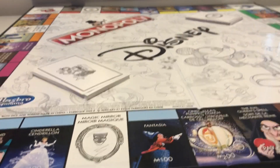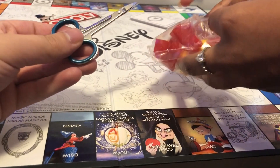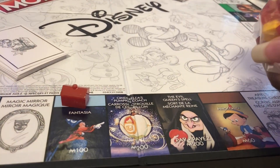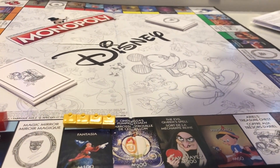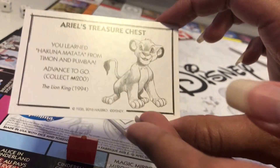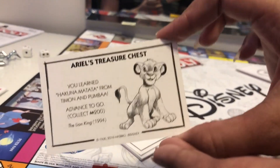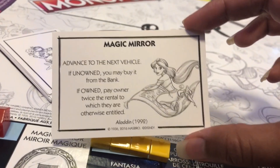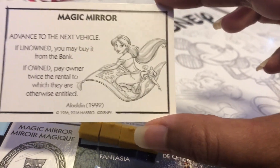What do we got for the houses and hotels? The houses and hotels are just your standard houses and regular hotels. Let's pick another chest card. You learned Hakuna Matata from Timon and Pumbaa — advance to go! And you have to sing Hakuna Matata while you do it. It doesn't say that on there, but I'm pretty sure that's the rules. And a magic mirror card: advance to the next vehicle — if unowned, you may buy it from the bank; if owned, pay owner twice the rental to which they are otherwise entitled.